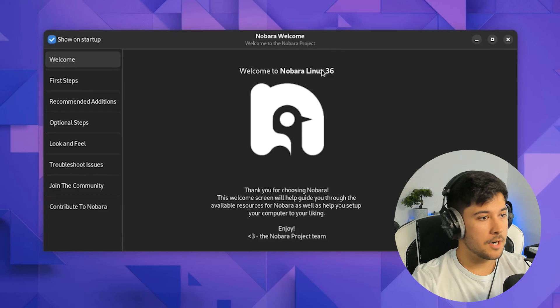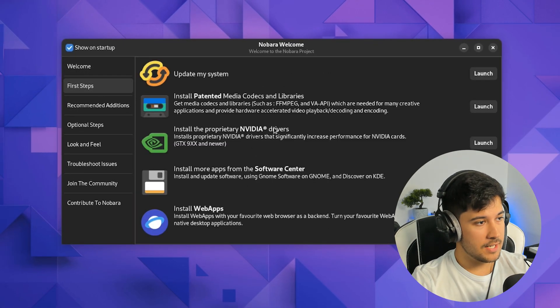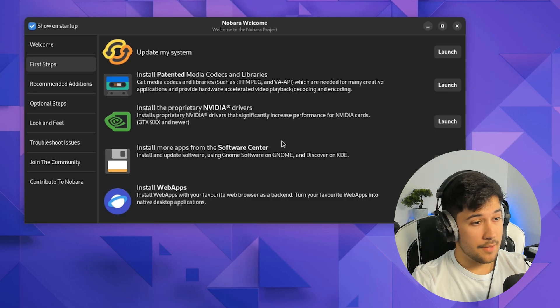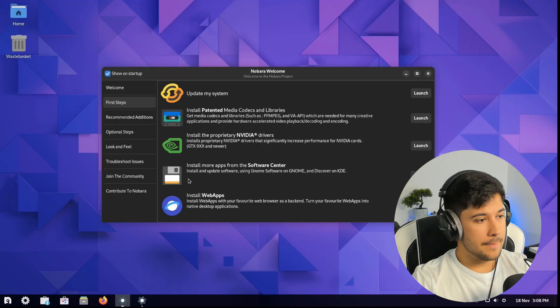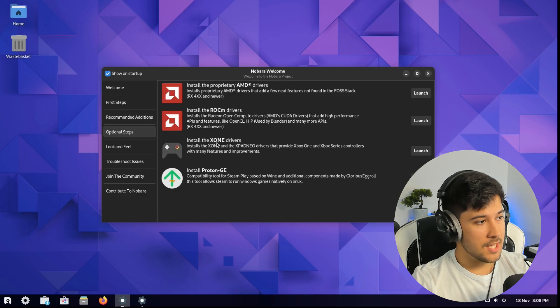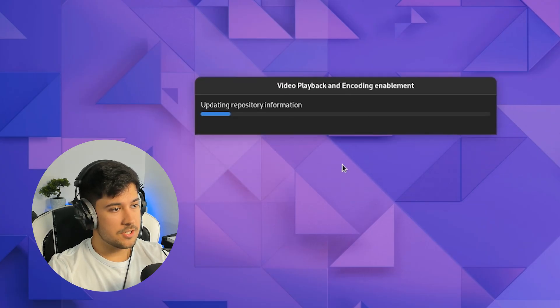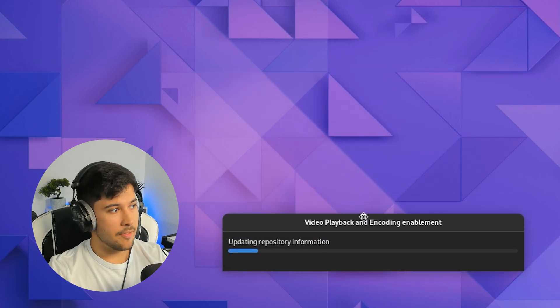Nobara Linux has just finished installing. This is the little welcome screen — Welcome to Nobara Linux 36. We can install NVIDIA proprietary drivers, but I don't have an NVIDIA GPU in this computer so I'm not going to do that. We've got recommended additions: you can install Blender, OBS, Discord literally with just one click right from this welcome screen. The first thing it made me do was install a video playback encoding thing, so I've just gone ahead and done that.